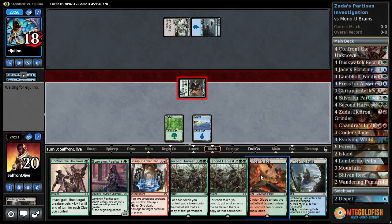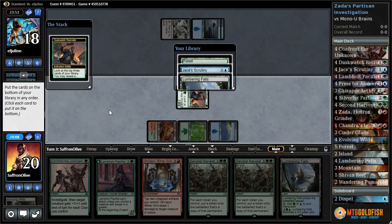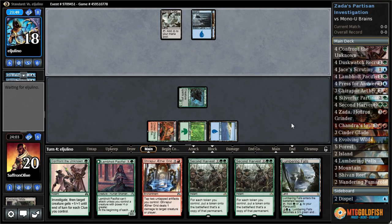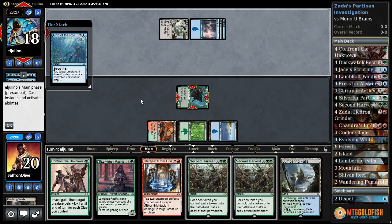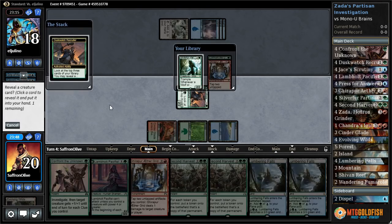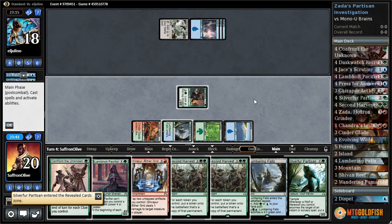Our opponent has Engulf the Shore, which is kind of annoying. I think the plan is to attack with Dusk Watch, play Cinderglade, and just pump up Dusk Watch, see if we can hit something. At least we got those cards out of the way — look at the bright side. Dusk Watch flips, makes our creatures cheaper. Anticipate comes, probably digging for land. Going to tap down our creature, draw cards sure.